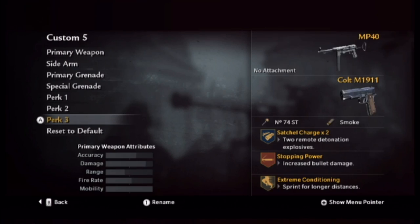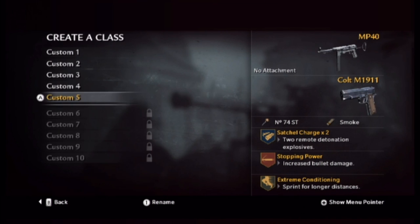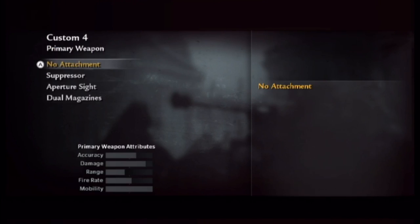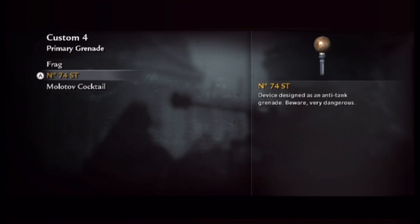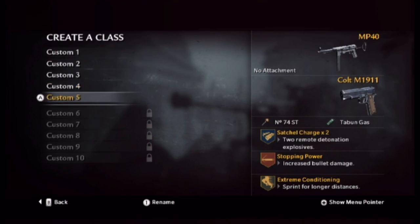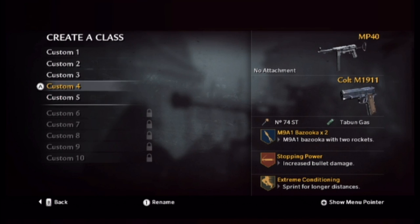For perk 3 you want extreme conditioning. Now you're going to make another class that's the exact same thing. Unfortunately World at War does not offer a copy class option, so you'll have to build it manually. You're going to make the same exact class and change your perk 1 from satchels to bazookas. So now you have the same class except perk 1 is different — that's it.